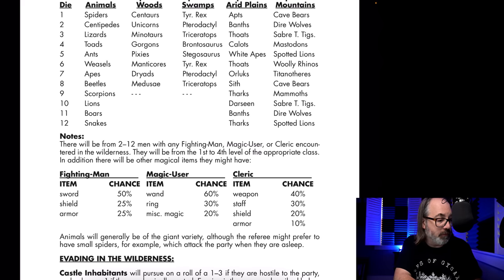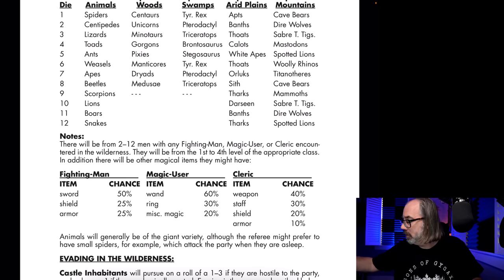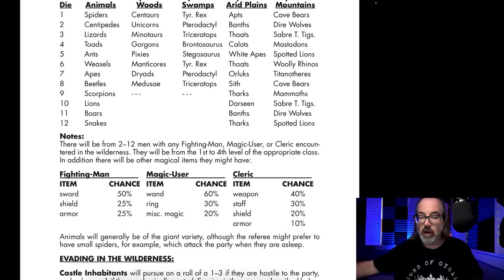So our wizard — I'm going to take some notes. We're going to check if they have anything special. A magic user has a 60% chance of a wand, 30% chance of a ring, and 20% of miscellaneous magic. Rolled exactly 60 for the wand — yes. Ring: 03 — they have a ring as well. Miscellaneous magic: 67 — no. So they're going to have two items: a magical wand or staff, and a ring.